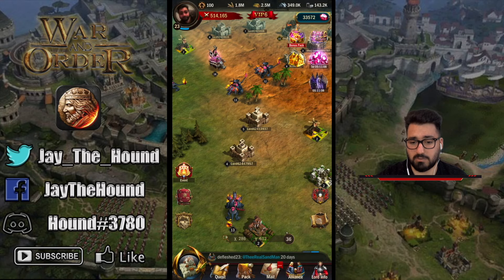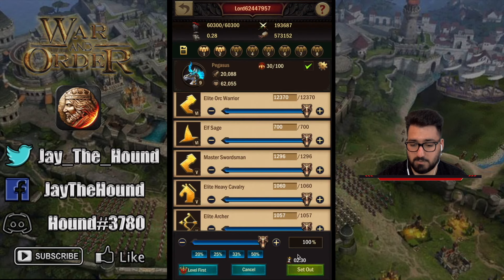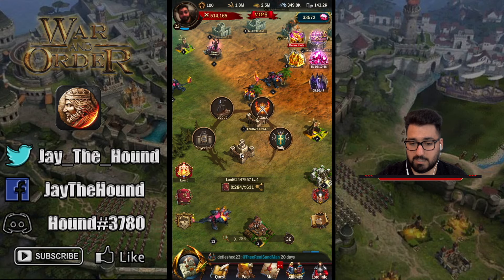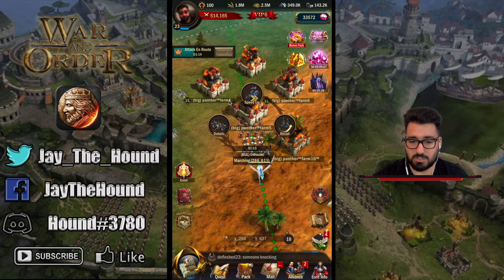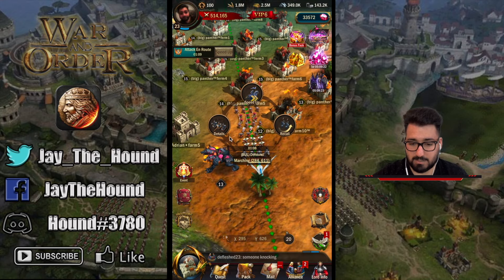Additionally, the problem with the rally is if I'm trying to rally this person, I have to wait 5 minutes straight, and then on top of that there's another 2 minutes and 30 seconds of march time — so almost 7 minutes and 30 seconds of waiting for an attack to reach this player. Instead, what's beautiful in War and Order is you can click on attack and send out your troops. Now I'm on my way to attack that person in about 1 minute and 42 seconds.